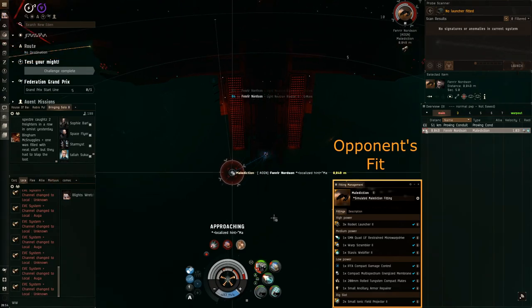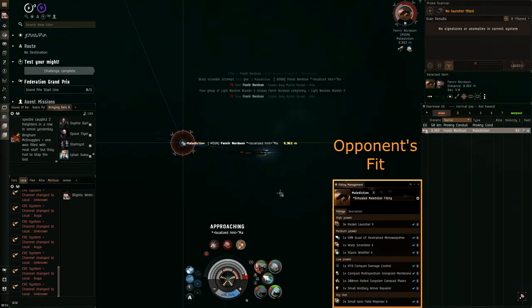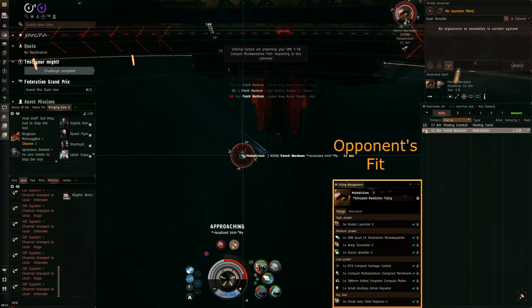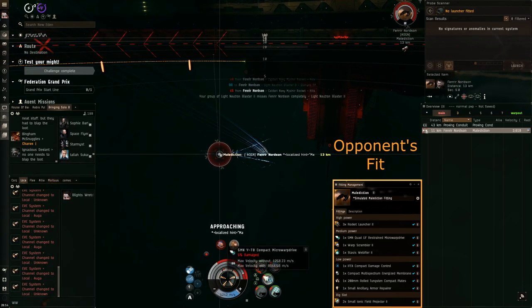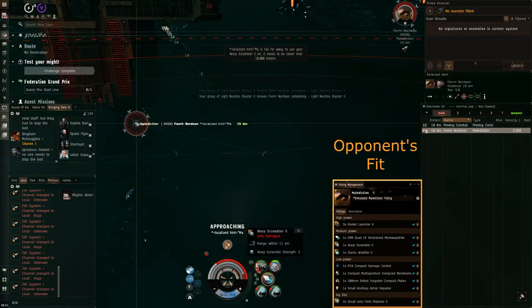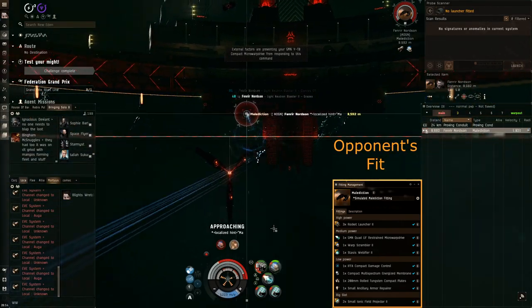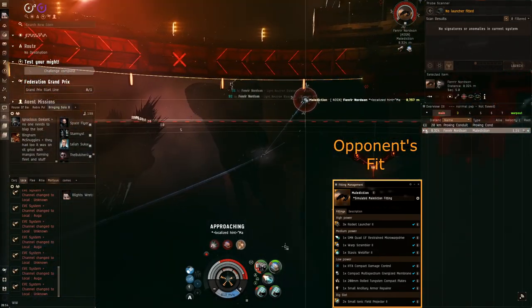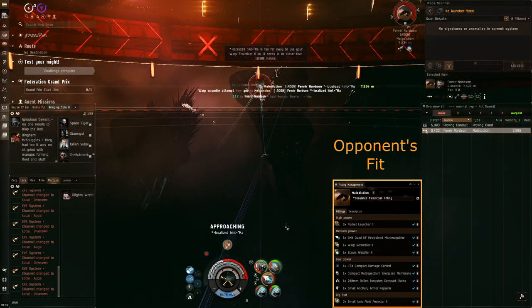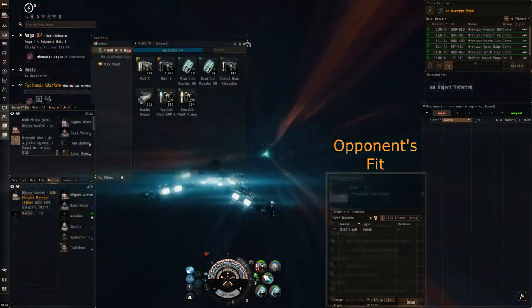You see I'm just using null and Frentix is helping us reach out to about 9.2k, his sort of orbiting range, which is nice. We're progressively just working down his tank. He does start to pull range as he sees he's getting low, but we MWD back towards him, getting scram on him, and progressively just constantly plinking away at him. He may have his small armor repper on reload at this point, or he may have burned out. He's struggling at this point, which is great for us. We get back on top of him and eventually whittle him down.